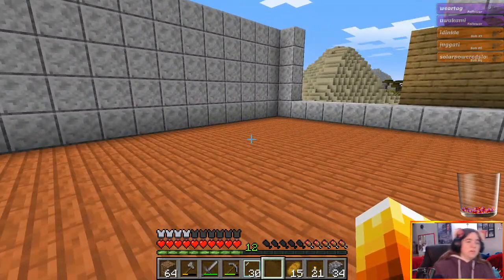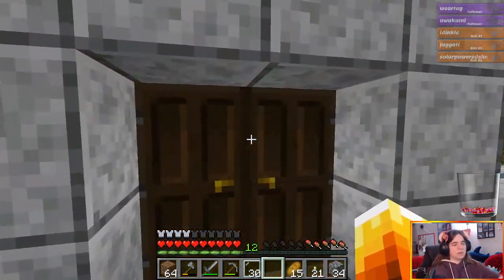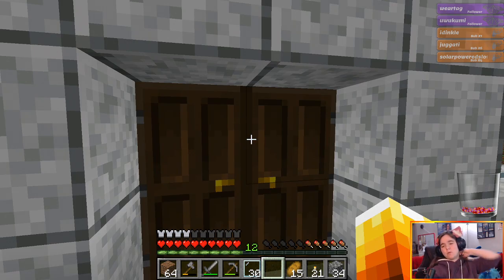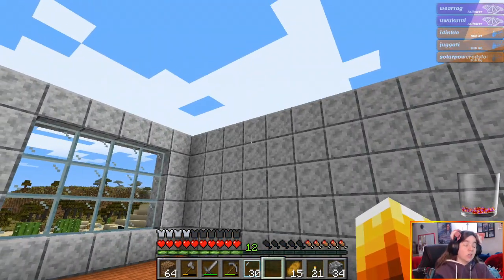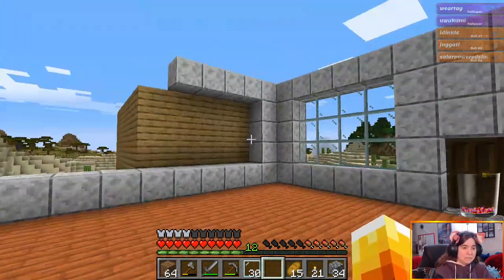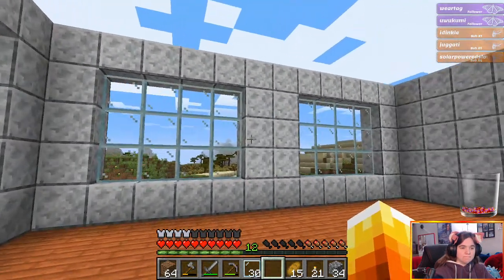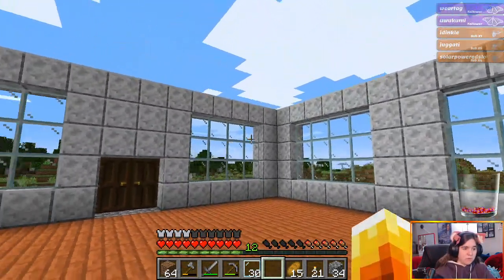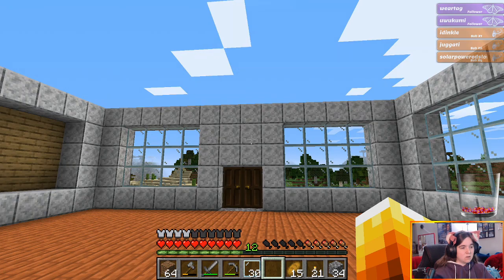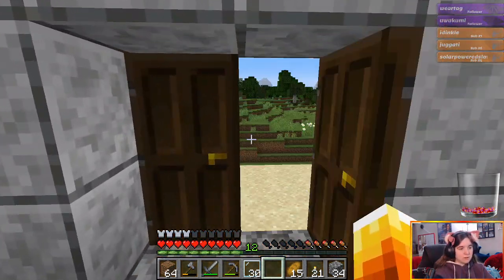Alright guys, we are slowly getting there. We're gonna need a little bit more diorite, and I have to figure out what kind of ceiling I want. I could have done a granite ceiling except I accidentally converted all my granite into stairs. I might even make this one row taller so we can have a full rim around the windows — that would be kind of cool.